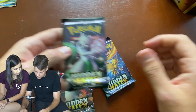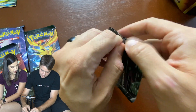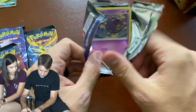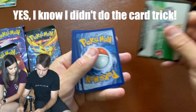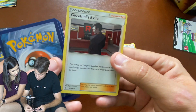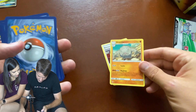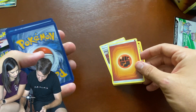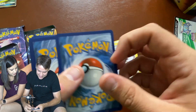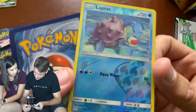Let's start it off. I'm going to go Mewtwo first — probably a solid call. We got Brock's, Giovanni's Exile, Graveler, Energy, and Bills and Alice's — a lot of trainer cards. Ooh, Lapras! Reverse holo. I couldn't tell at the beginning. Some of these reverse holos are so cool, they're really hard to tell, but they're so cool looking.